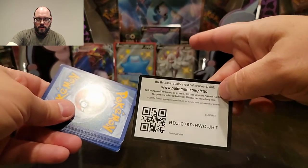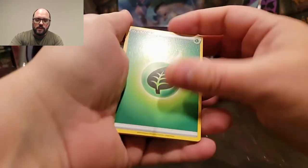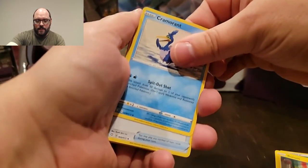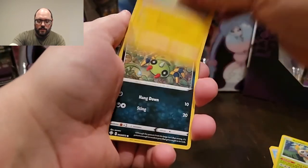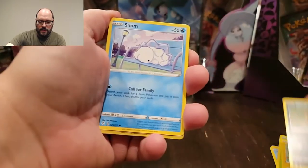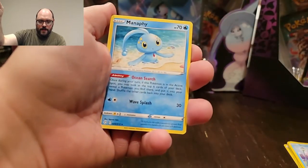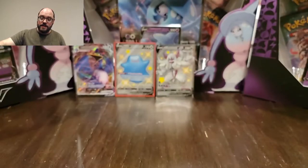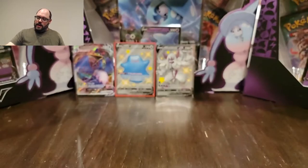Last pack of the day — it's already been good, but we had first pack magic, can we also have last pack magic? We got more last pack magic! Got a reverse for Lucario, and a Manaphy — not so much. Interestingly though, we did pull two out of three of the characters from the Tins — we just didn't get Kyogre. Cool coincidence that we got most of the Tin characters.